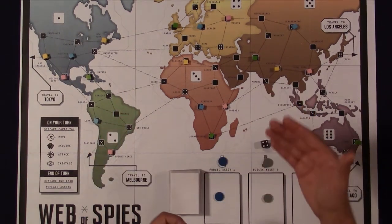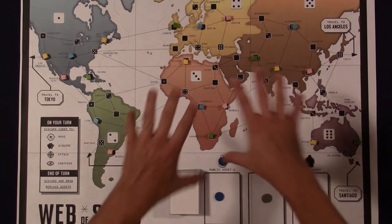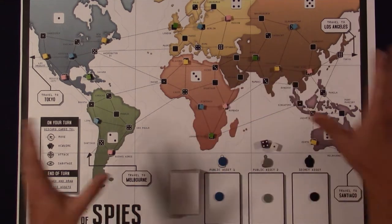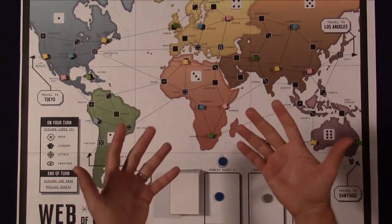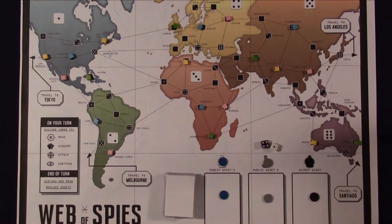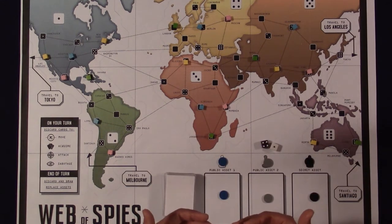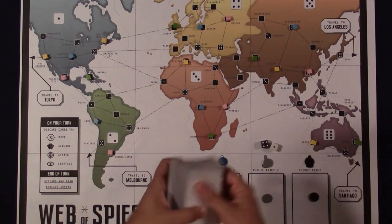You win by being the most robust spy agency — having the majority of spy cubes on the board when someone gets eliminated. Since player interaction is essential and this is a card drafting game, let's talk about the cards. At the bottom of the board there are three spaces where cards can be acquired and added to your hand to make your spy agency more powerful. These cards come from a large deck included with the game.